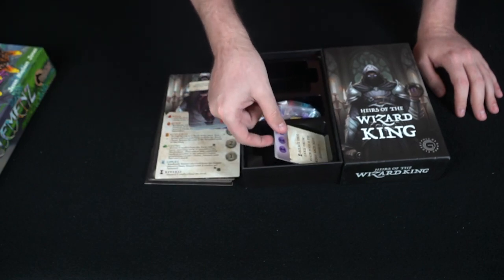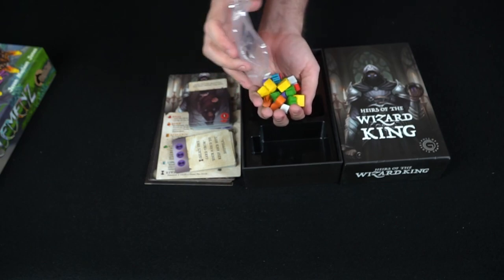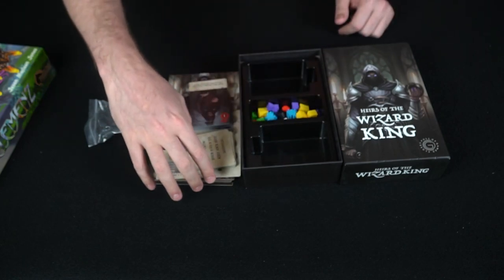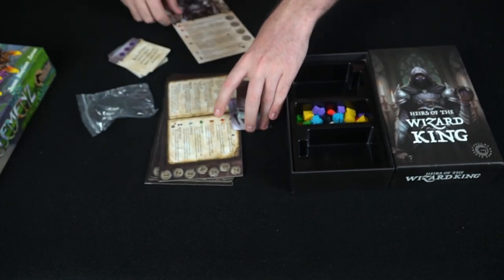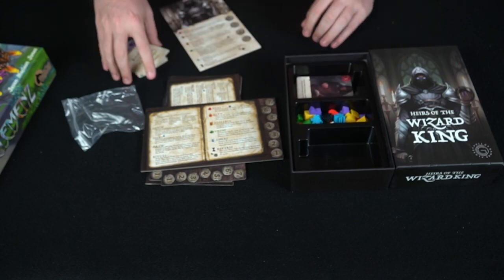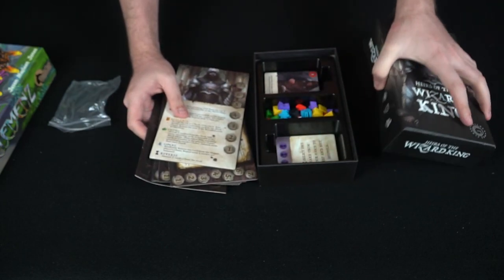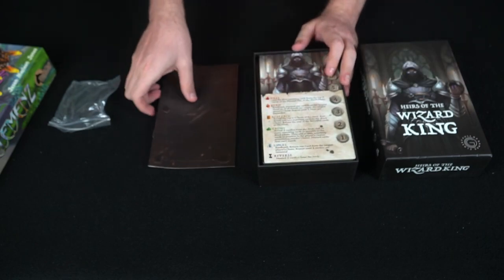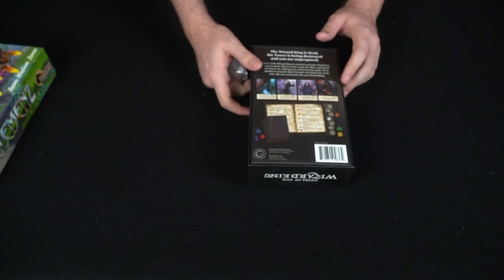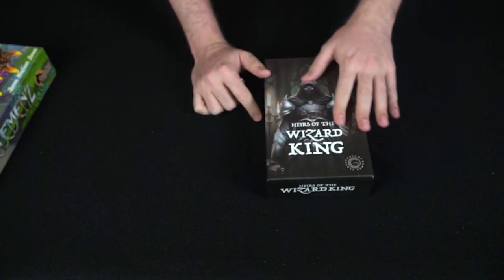You also get the wizard king component, a big stack of cards, another stack of cards, and a bunch of custom tokens. The tokens feel a little hollow inside but that doesn't bother me — they're nice, vibrant, and beautiful, all based off the cards you'll be utilizing. There are your abilities and all the different tokens that go with them. The quality of the components, the nice insert in the box, the thickness — everything was really well done. I'm very impressed with Heirs of the Wizard King and very happy to have this one in my collection.